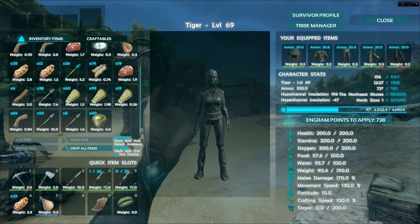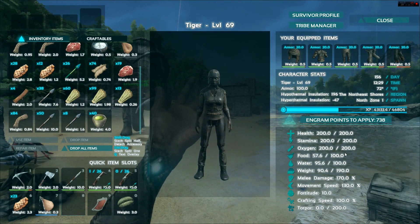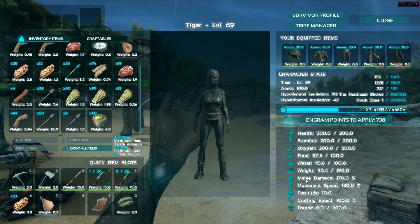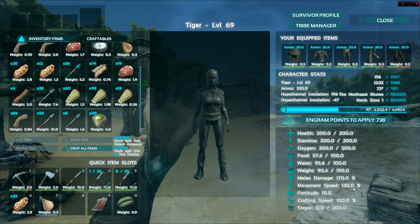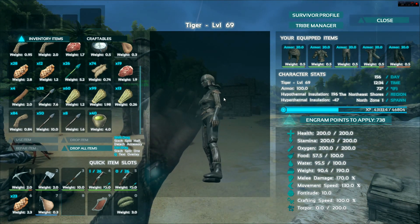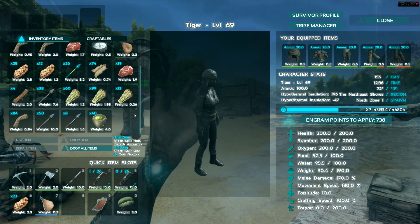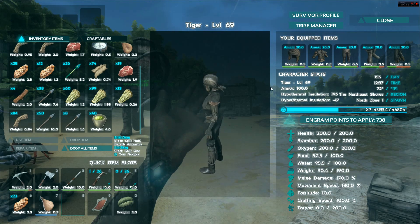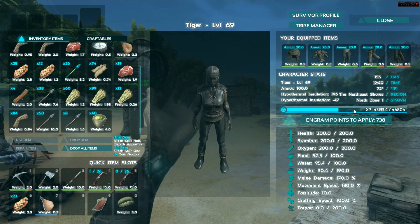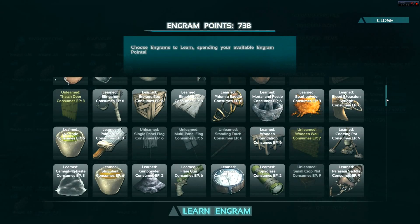I've been leveling her evenly. She has 200 health, 200 stamina, 200 oxygen. Food and water I've neglected because I don't really care about those. Weight I'm gonna get up to 200. Melee damage is 170, movement speed is around 130, fortitude's up to 10. I left crafting speed alone because even though that saves me time, time is probably not a huge resource to be worrying about considering all these other resources we can maximize.